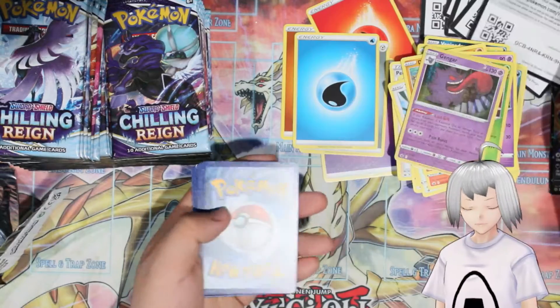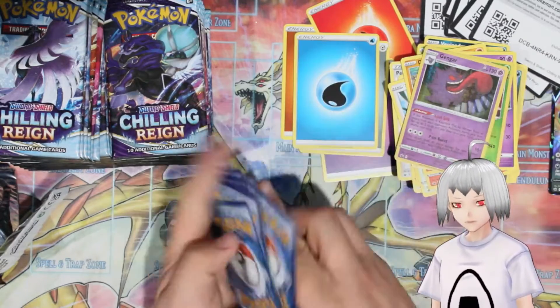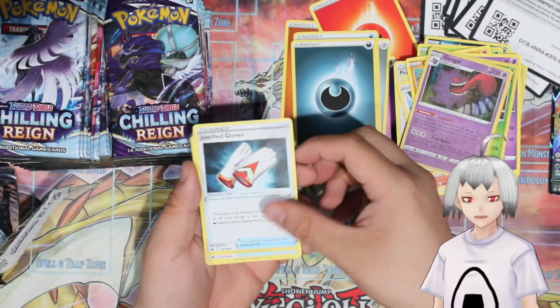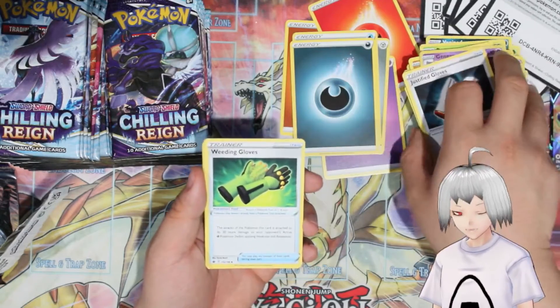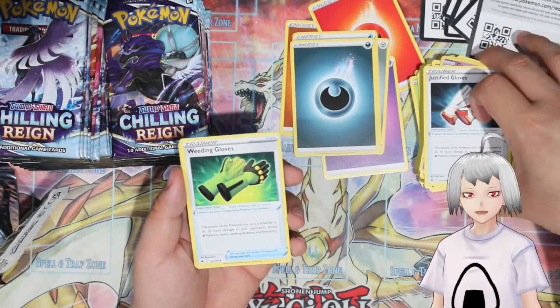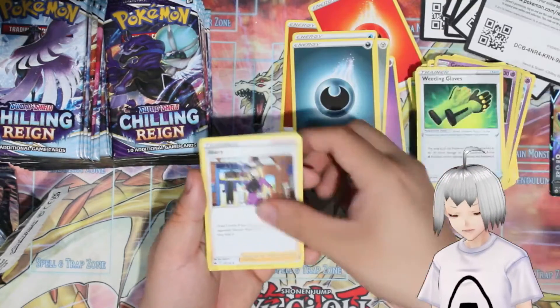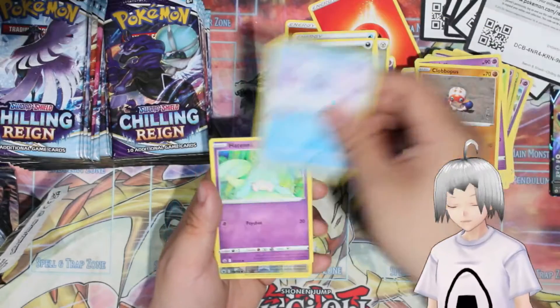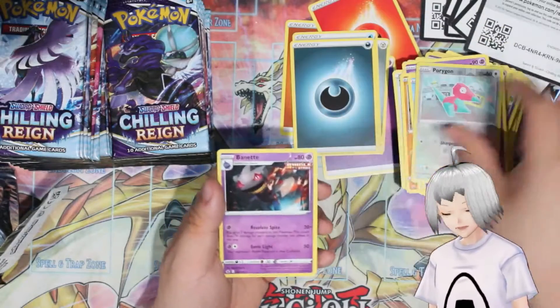Code card for you guys — Darkness Energy, Justifying Gloves, Weeding Gloves — we're just getting Gloves on Gloves on Gloves today. Avery, Lediba, Golet, Clobopus, Castform, Hatna, Porygon, and Binet.